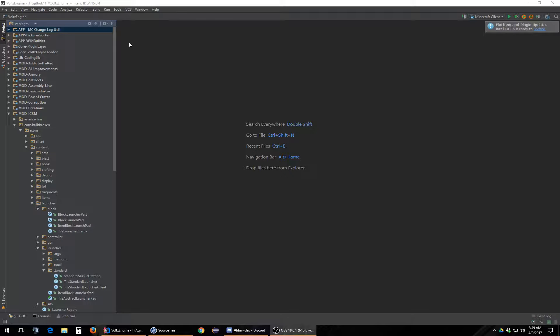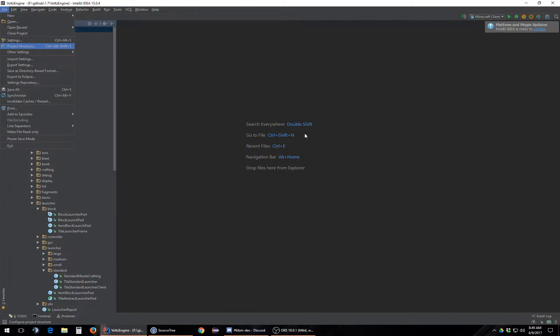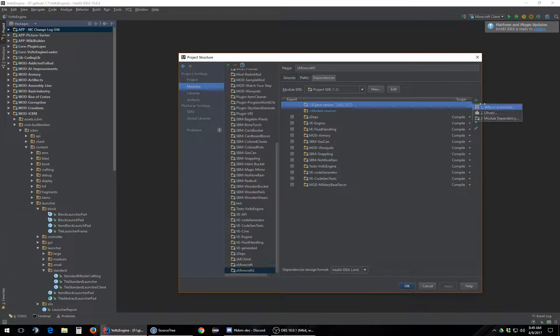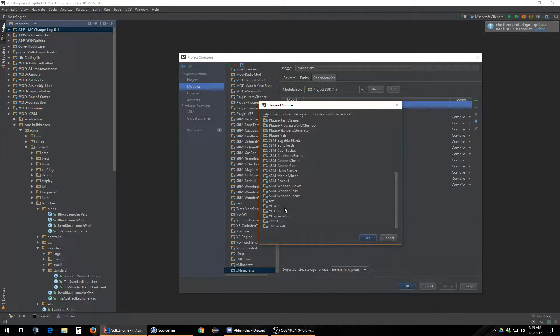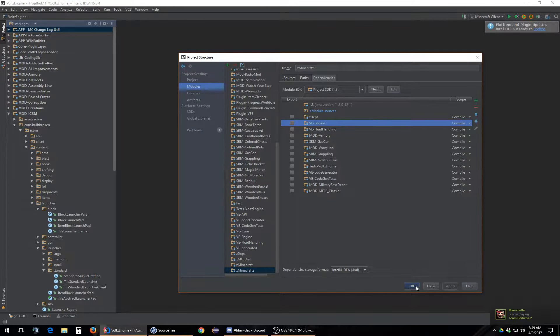Today we're going to go over the mod, review its functionality, and see what needs to be fixed. I've been getting bug reports and complaints that the mod isn't functional. Before we launch Minecraft, I'm going to set up the workspace to run MFFS. We'll just attach MFFS to this project — I believe that's all I need. We have Volts Engine here, and MFFS should trigger Volts Engine to load all of its content, so we don't need to do anything special.